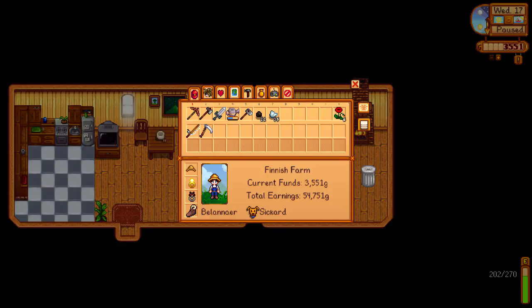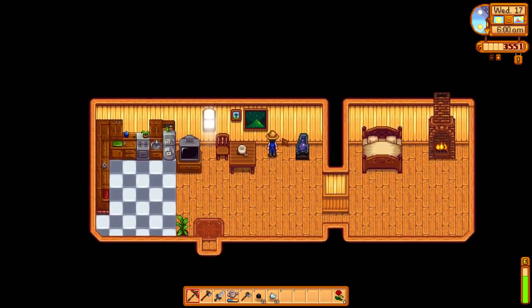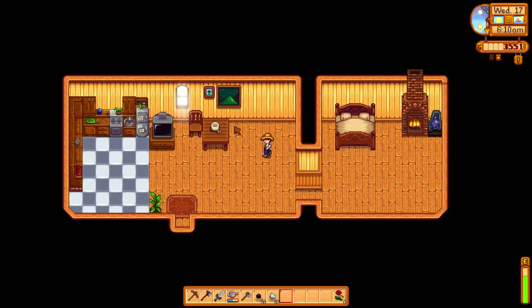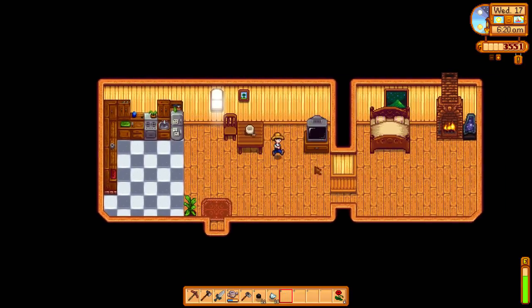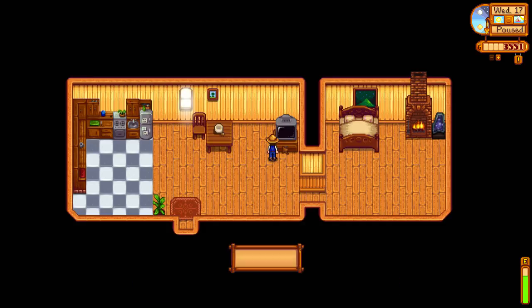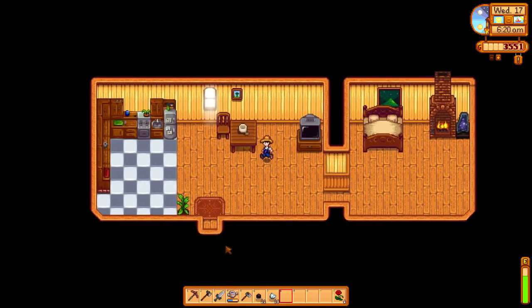Welcome to episode 23 of the Stardew Valley Let's Play. Let's get going and see what we have to do today in our happy new house. Let's move this into the corner firstly, and the TV in the corner as well. Let's see what's on TV. We have a sunny and clear day today, and a fortune teller is telling me that spirits are annoyed.